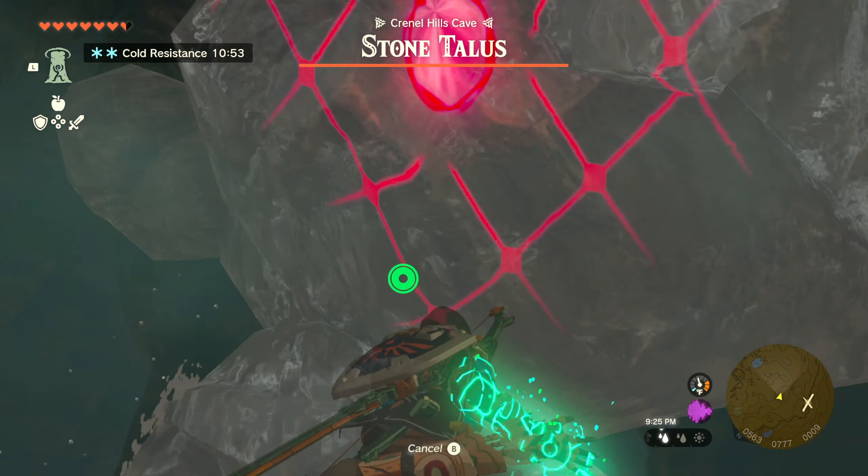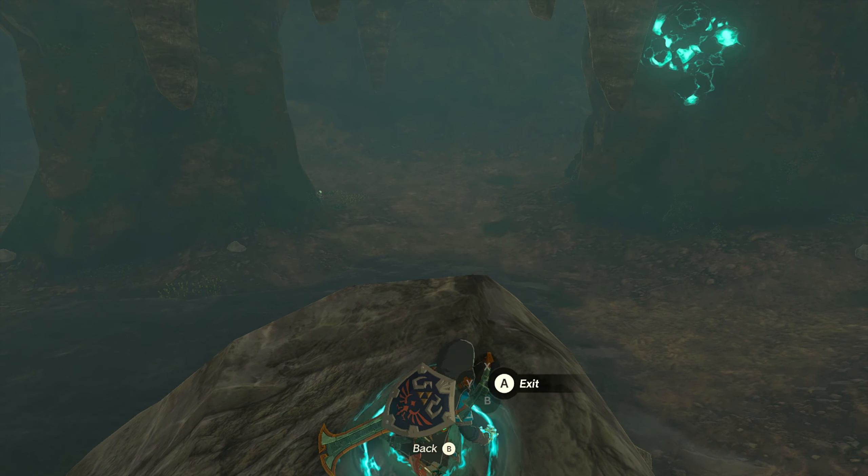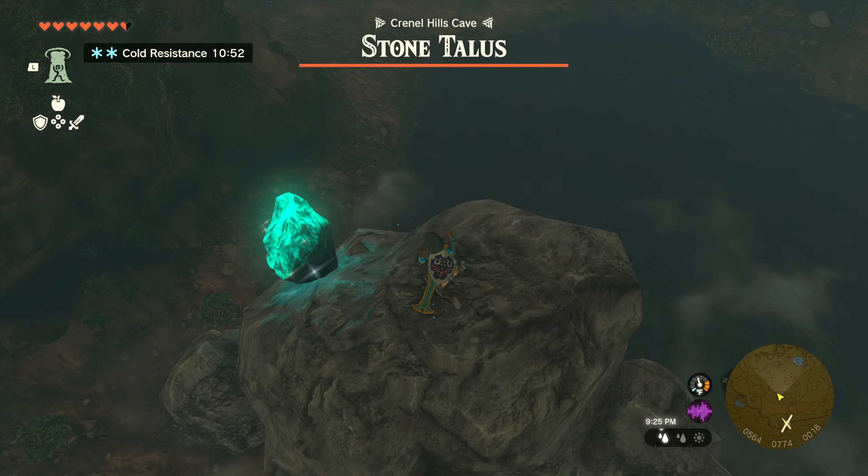Heading into the interior of the cave, you'll have to fight a Stone Talus. Use Ascend right up under the Stone Talus to stand on top of him and easily attack his weak spot.